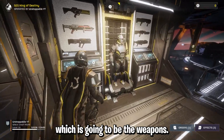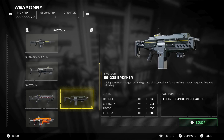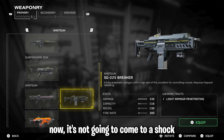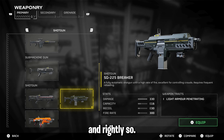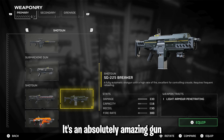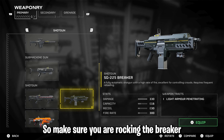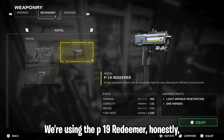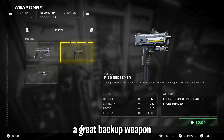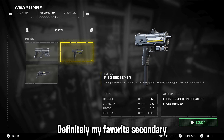The weapons we are running: the SG-225 Breaker. It's not going to come as a shock because everybody is using this gun, and rightly so — it's an absolutely amazing gun and it deals the most damage by far. For a secondary we're using the P19 Redeemer — honestly a great backup weapon, it can deal some damage up close, definitely my favorite secondary at the minute.